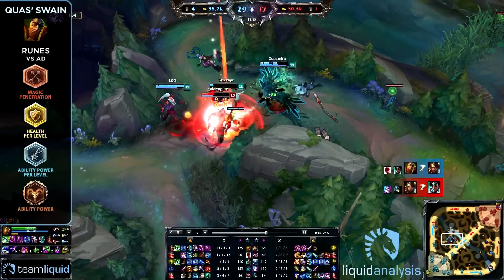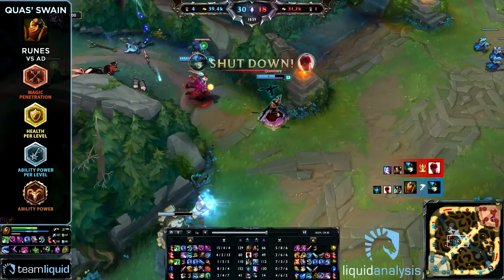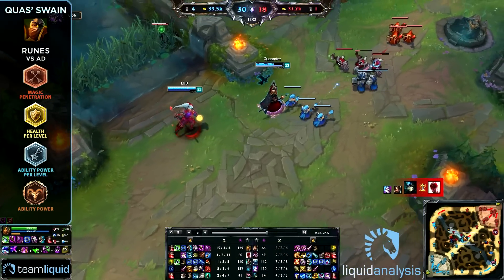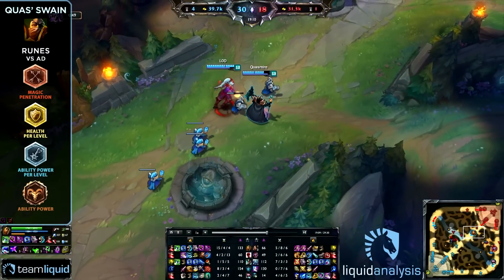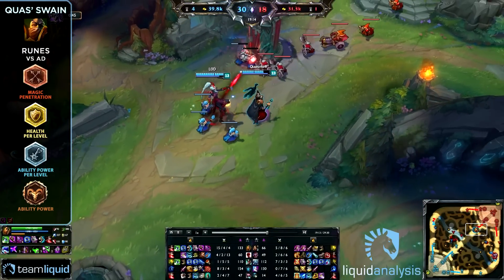Another fight breaks out where the enemy team is really focusing down the other members and Quas is just able to get more and more kills — he's already 15 kills up, half of his team's kills, and he's getting very close to that Zhonya's, which is a very dangerous power spike for Swain, especially considering he had to go for an Abyssal first.